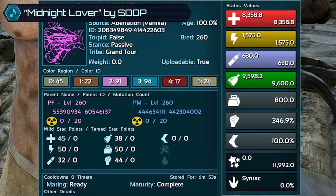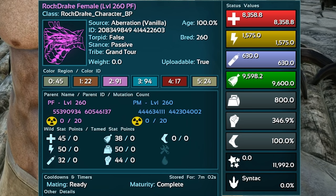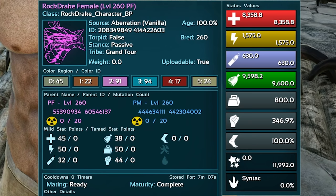We'd have to pile in levels onto that, but even as these drakes are right now, they're already really good. We have 50 points into the weight as well, which is awesome - right now without the imprint it's at around 800, so I won't be mutating that stat. And then we have 44 points into the melee - again not super high, but we're going to settle for it. I mean, I can mutate the crap out of these things.